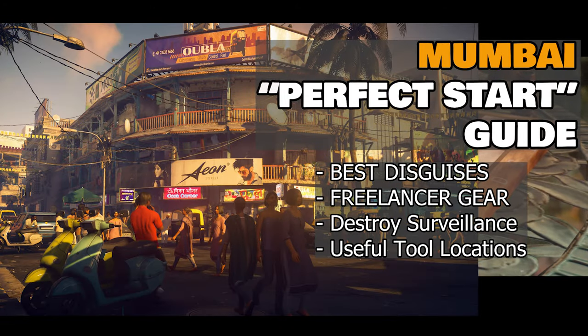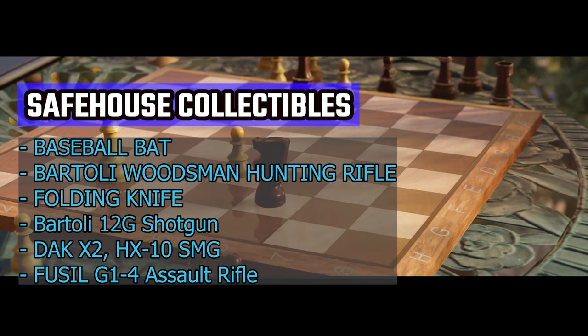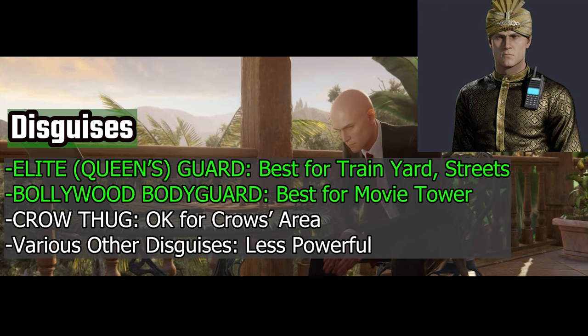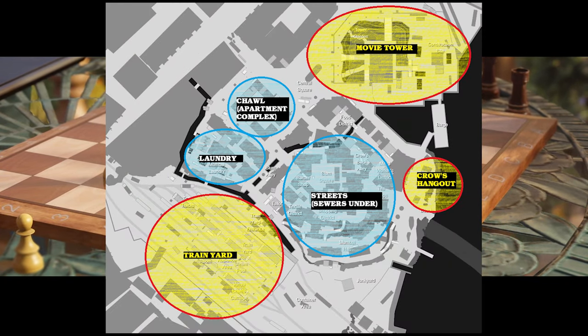Hey everybody, Ranger Chris here and welcome to another perfect start guide for Mumbai. These guides are designed so that if you watch them before going on a mission, you'll get a very good idea of where all the essential gear is to customize that perfect freelancer kill. Mumbai is a pretty big map with several distinct zones including the movie tower, the train yard, and the crow hangout and sewers.